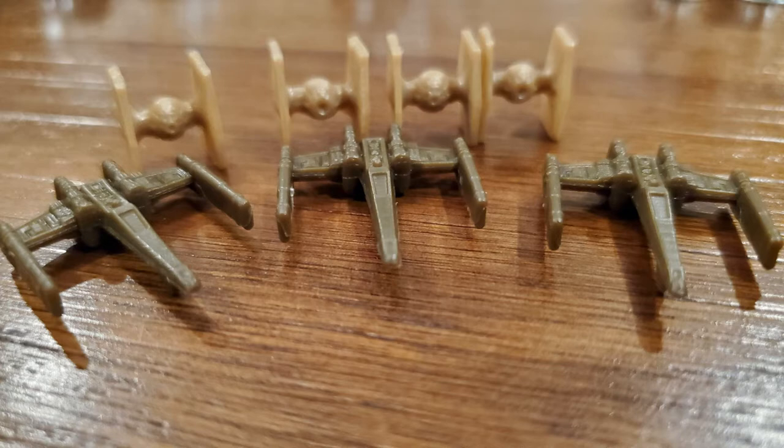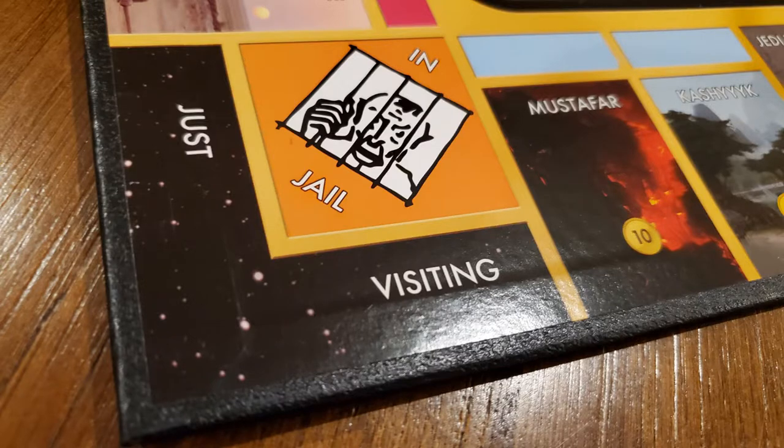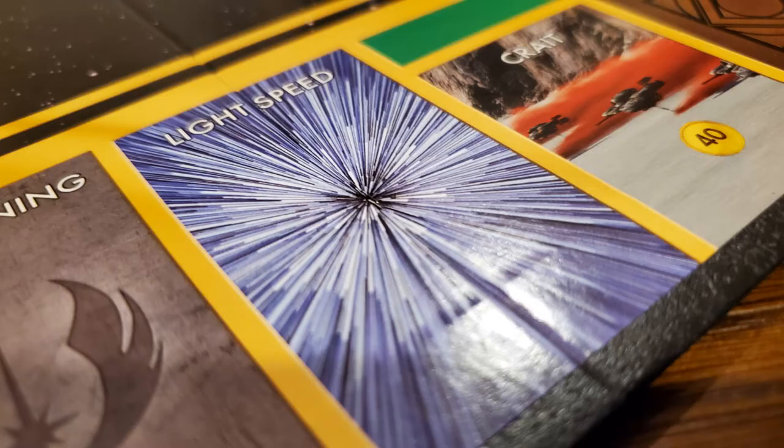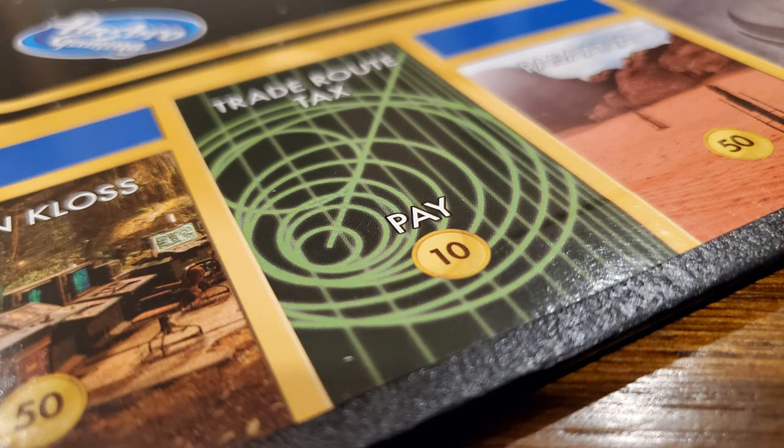The same rules apply for going to jail and just visiting, and the same rules apply for free parking — nothing happens. For those of you who play with weird rules for free parking, there are no rules for free parking. Then there are a couple of new squares on the board. There are no railroads — they're all replaced by a square called Lightspeed. There are four of these, and when you land on one, you simply jump to the next Lightspeed square, which makes gameplay go faster and makes people pass Go quicker. Also, on classic Monopoly there's a tax square — on this one it's called Trade Route Tax. You land on that, you just pay that amount to the bank.